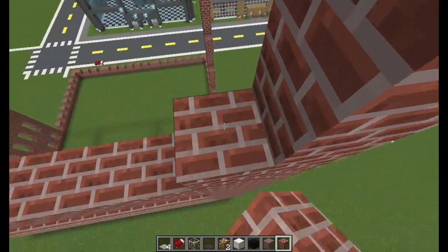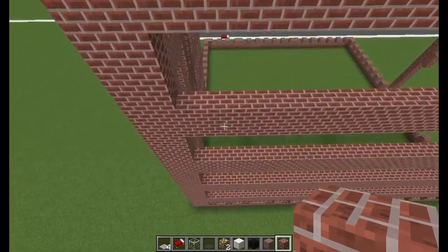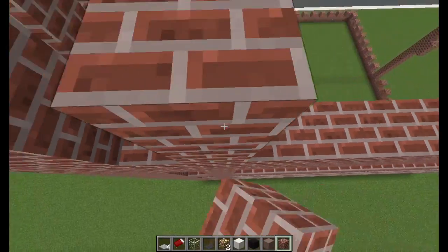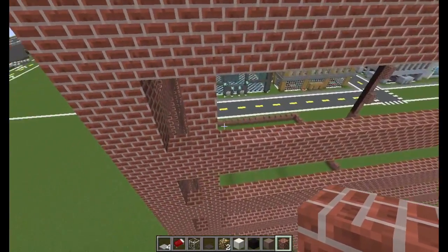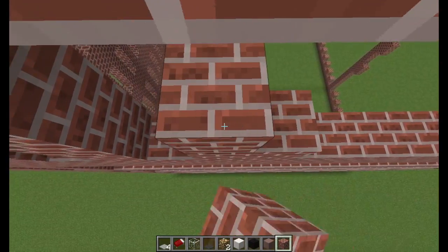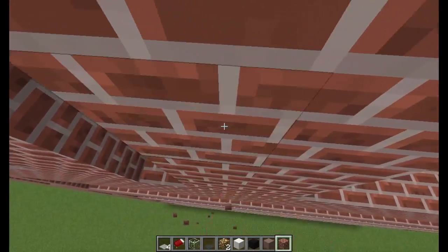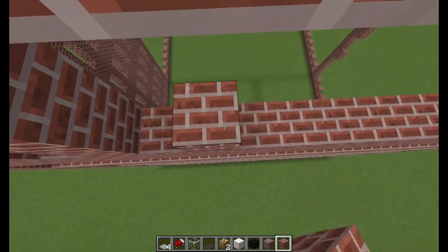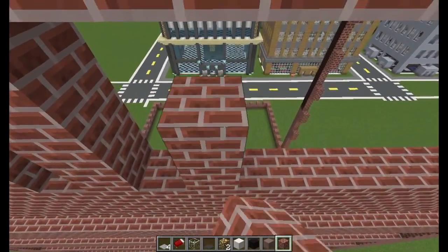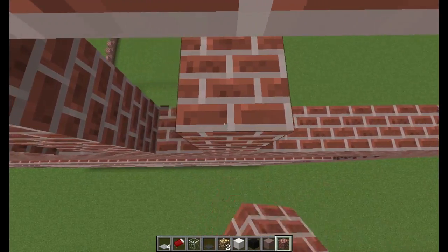Alright, one more right here. There we go, so now we just have to do the columns going up and down. I don't know if it's gonna look nice with the base doing one wide - the windows are just one wide and then we're gonna have the two wide columns. So I'm gonna count: two, three, four, five. All right, the next one. Good thing this one we don't have to count because it's just all the way to the edge. We're just trying to not make mistakes.